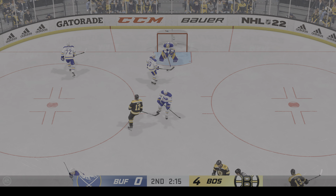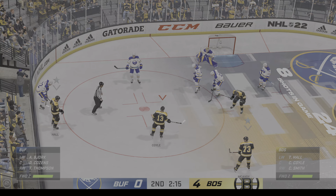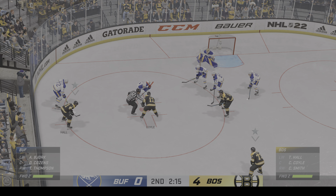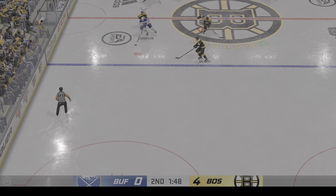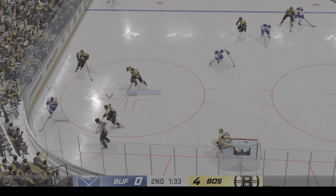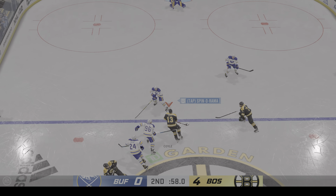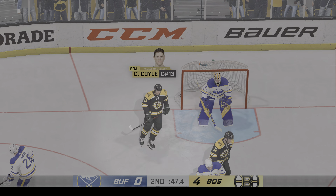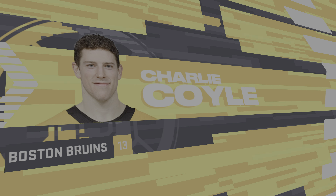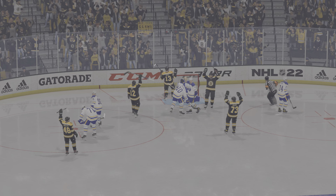The puck stopper jumps on top of it to get a stoppage in play. The frozen biscuit's dropped and we are back underway. Takes it across the blue line. Almost lost the puck but hangs on as play continues. Can't hang on after that hit. Through the middle of the ice, they enter the attacking zone — they score! A Bruins score! When you get into this position, that puck's got to be off your stick in a hurry.